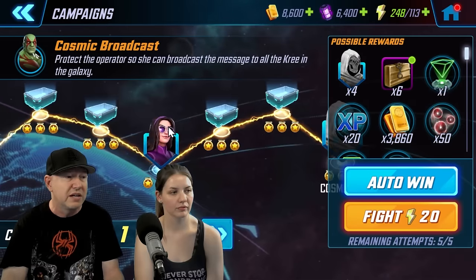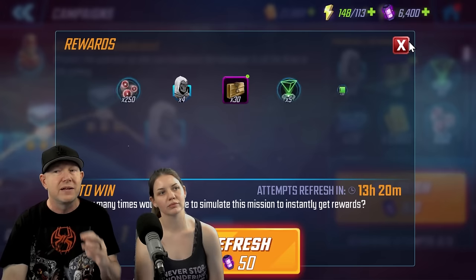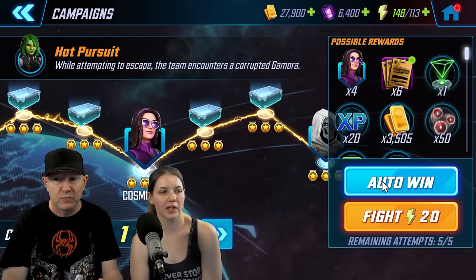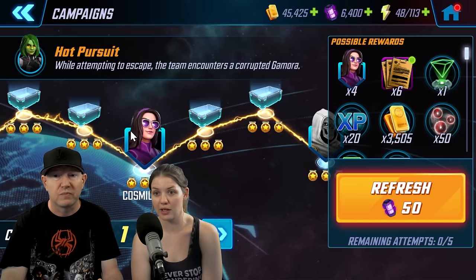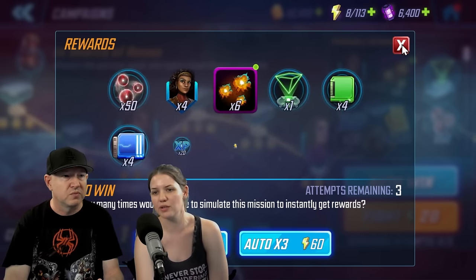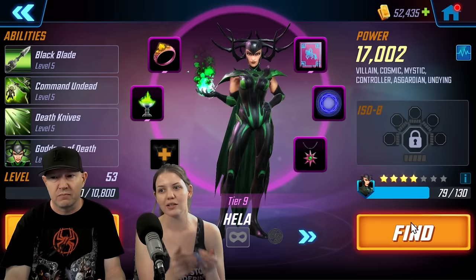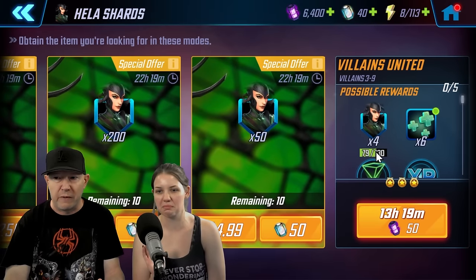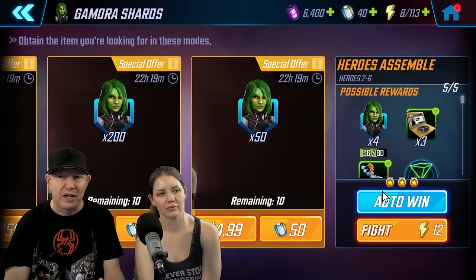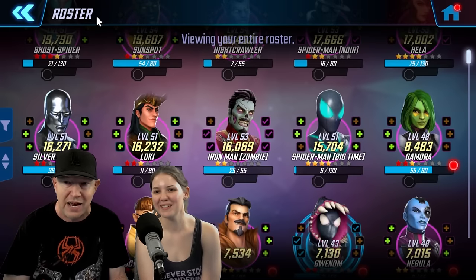Spend campaign energy on character shards. One of the main bottlenecks I'm experiencing is ability materials, and the nodes that have the green ability materials also happen to be character shard nodes. My suggestion is to only farm character shards with campaign energy. When it comes to spending campaign energy, I tend to go for Hela — her node unlocks pretty quickly, around Villains 3-9. She's a great character, and especially as you progress and get Undying, Hela and the two Undying just decimate teams. I also do Gamora and Nebula.